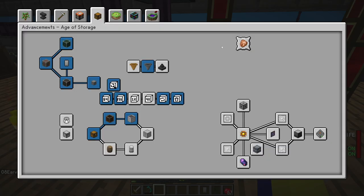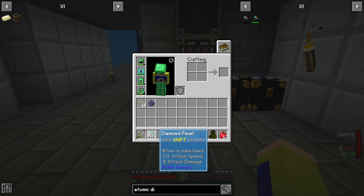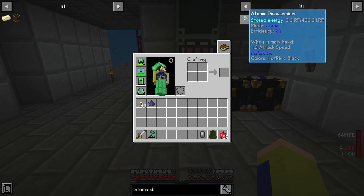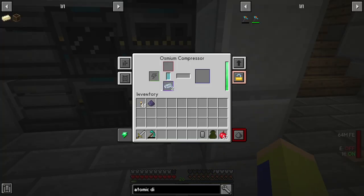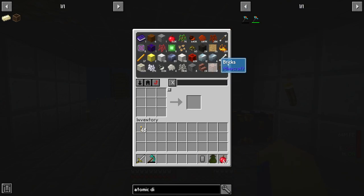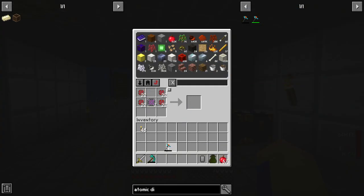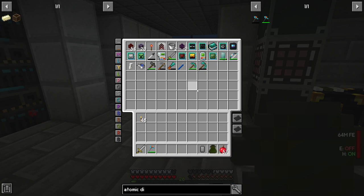Now the first thing I want to take on is our tool — our pack tool is pretty close to breaking with only 64 durability, so I thought we should upgrade to the atomic disassembler. To make it we need a refined obsidian ingot: go to the osmium compressor, add osmium and refined obsidian dust on top, and you get the refined obsidian ingot. Then we can craft our atomic disassembler just like so — it uses power and it's pretty sweet.